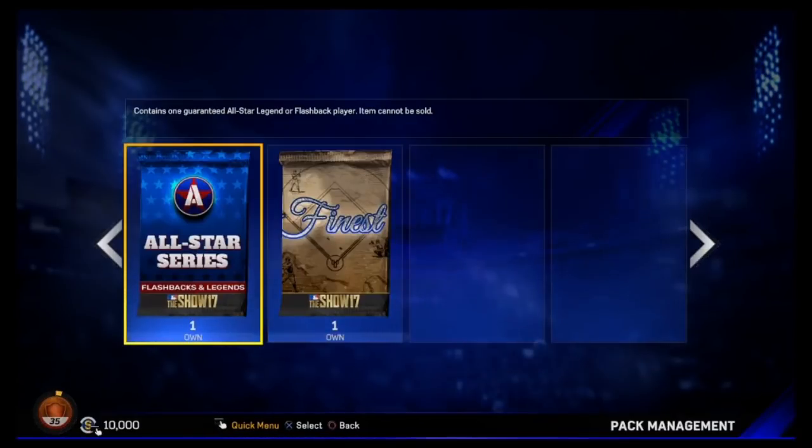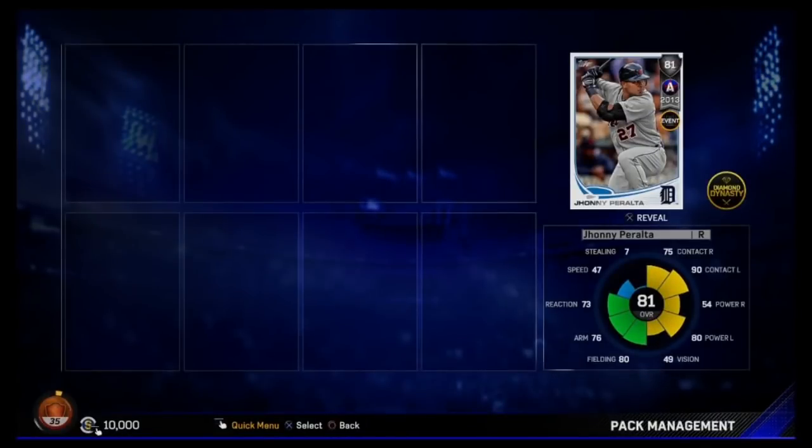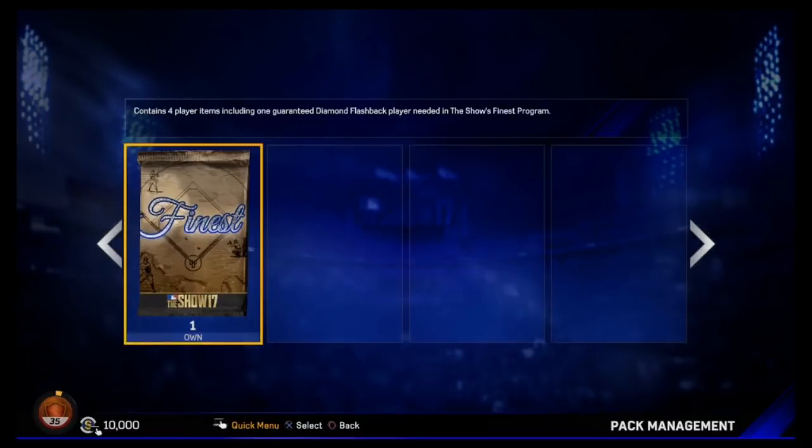All-Star Series pack — we already have Tyler Clippard and can't sell that one, so I really don't want to pull him again. And we pull... Johnny Peralta. Not the best, but not bad stats. He can really hit, plays shortstop and maybe third or left field as well. Alright, so here we go — here's the diamond pack. I'll show you guys what the team is looking like once we put everyone in. Let's see who we get — what is the diamond?